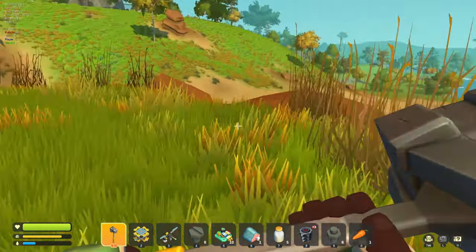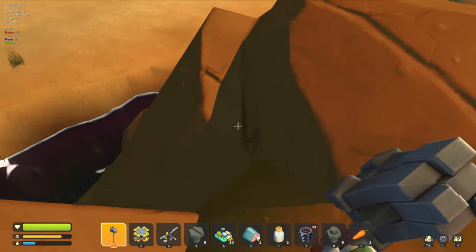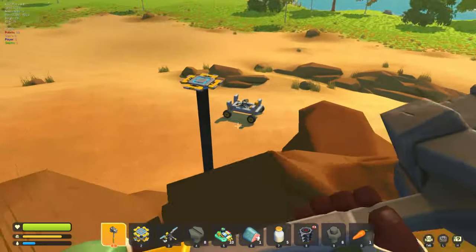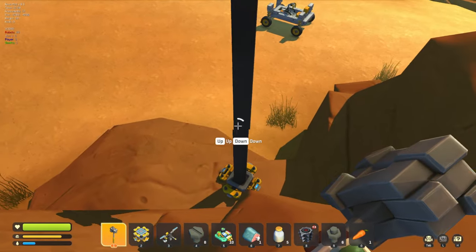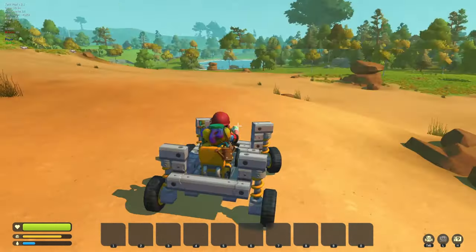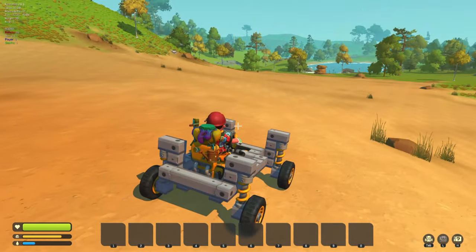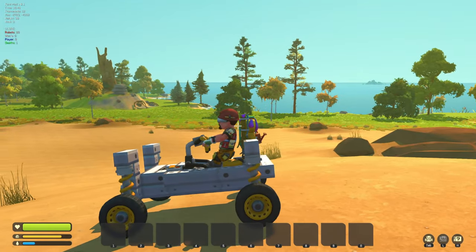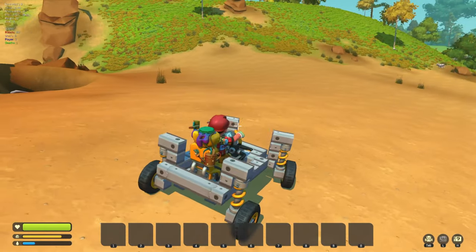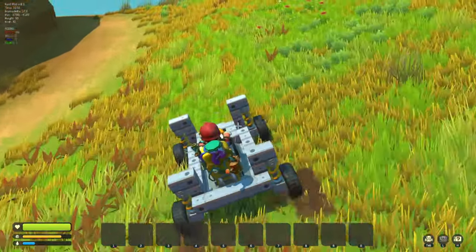Welcome back to Scrap Mechanic! Today we're going to start building on our little hill - this is the King of the Hill base, that's what it's going to be called. I'm so excited for this, it's a little tiny desert biome. We've got the perks of having oil, water on a couple sides, a chemical plant right there, embers over there - we've got everything we need.